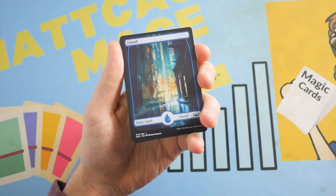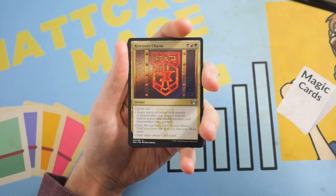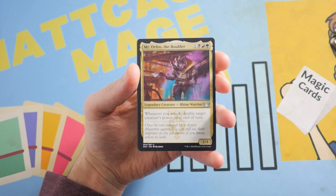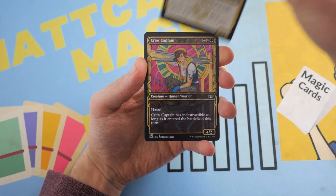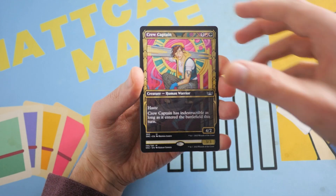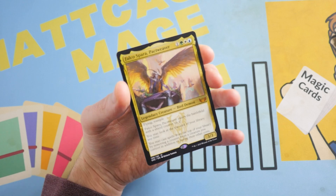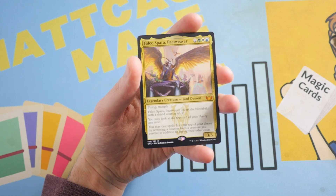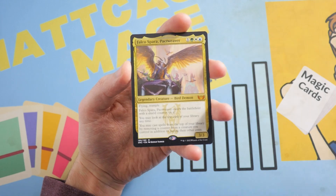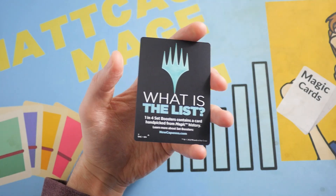Last set pack. Beautiful Island again. Stainful Stroke, Obscura Charm. First uncommon: Riveter's Charm, Crew Captain, and then Mr. Orfeo the Boulder. Another uncommon: Crew Captain. And finally — a mythic! It's Falco Sparra, Pact Weaver, a Bird Demon legendary creature. Absolutely wicked. That last pack was pretty good, mostly saved by Abrupt Decay, and a foil common Big Score to close it out.